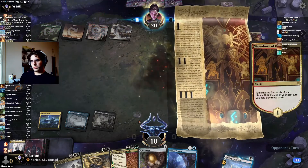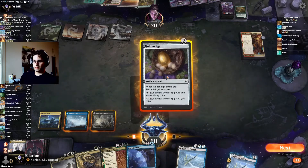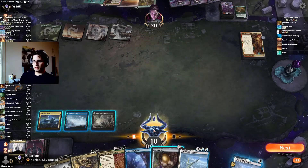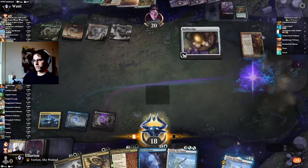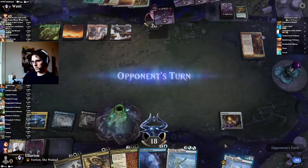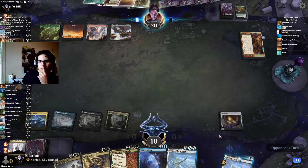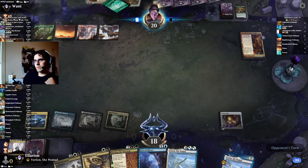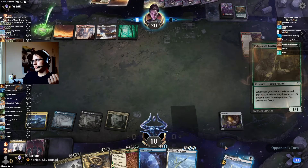Okay, Showdown of the Skalds into another Showdown — that's a little rough. Do I want to hold up Vanishing Verse or Test of Talents if I find a land? Probably Vanishing Verse. I don't think they're going to cast any instants or sorceries. It's a tapped land, but at least we found one. If they only get one creature on the board here we can play Doom, but now they'll just sacrifice a Showdown.